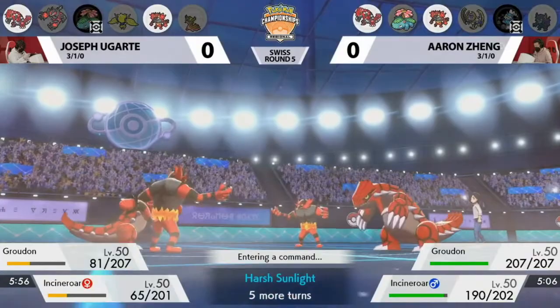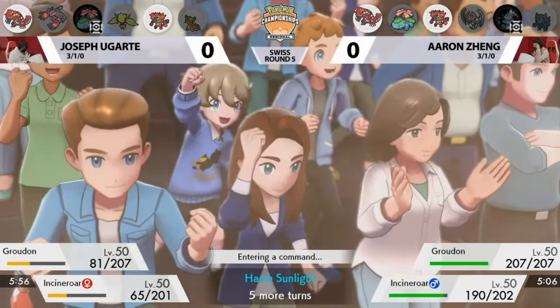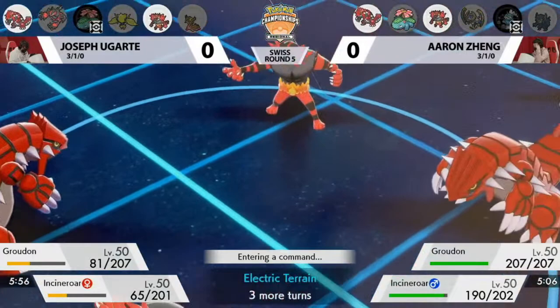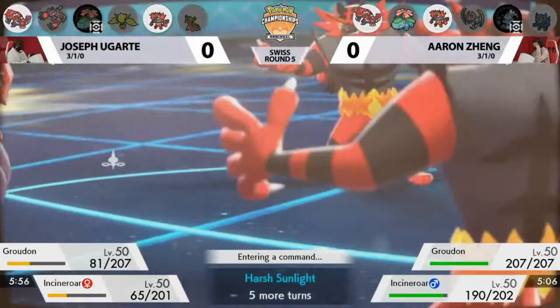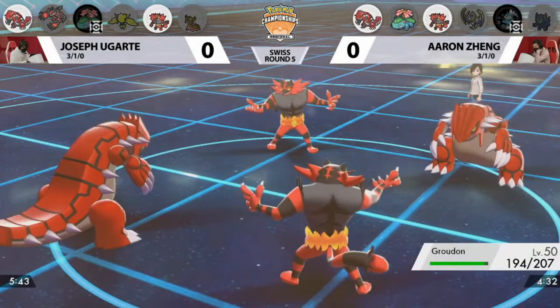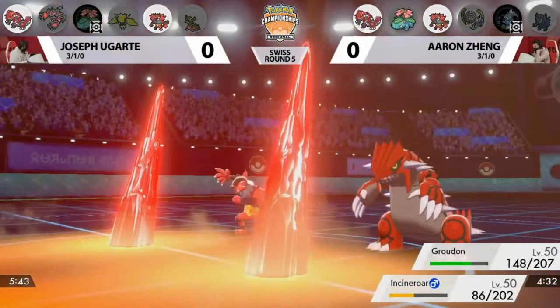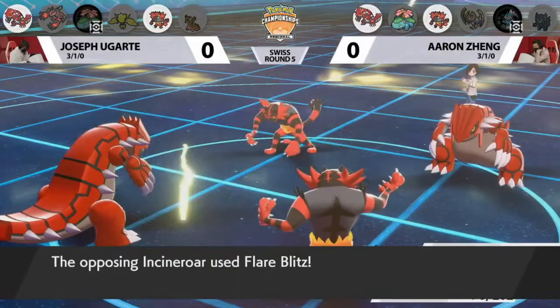It might be the full health Eveltal in the back that could be the best option, as now the best damage attacker on Aaron's end — Thundurus — has been knocked out. Eveltal is not worried about getting hit by a Wild Charge or anything super effective at that point. It just seems like an uphill battle at this point from Joseph — that Sleep Powder on that first turn didn't connect, but being able to get Thundurus out to maybe have a better endgame with Eveltal is going to be nice.